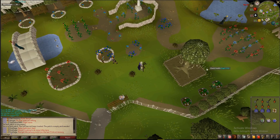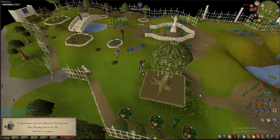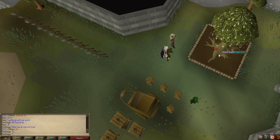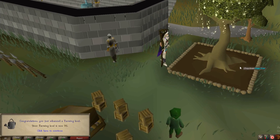I've got this beautiful magic tree sitting in Fallett Park. Let's just check the health here. 95 farming! Four to go — let's get it. There's another level coming in on my road to 99. There is 96 farming.